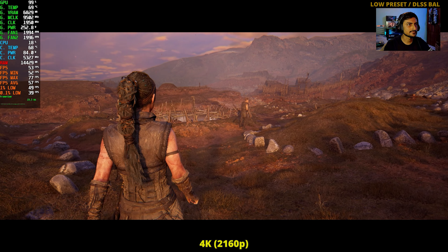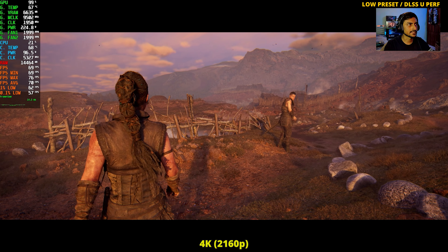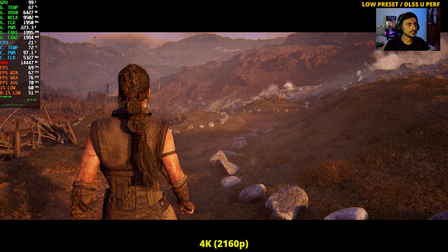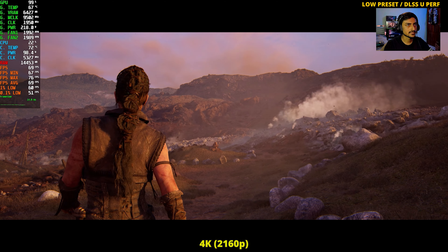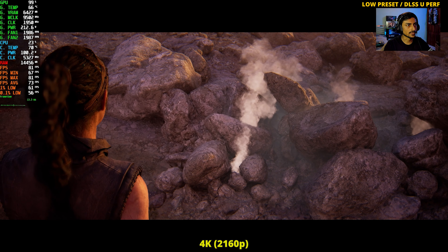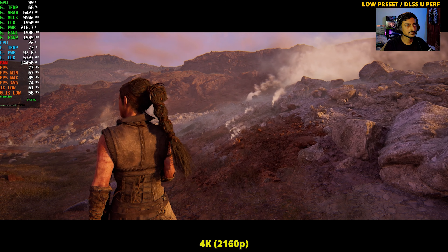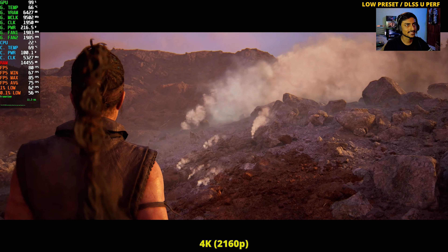Trying ultra performance now at low — this is the maximum we can get: 70 FPS on low. But it looks terrible. The smoke effects have turned into pixels, looking horrible. Even up close they look bad — not good at all.